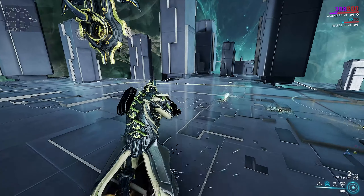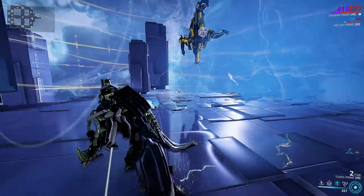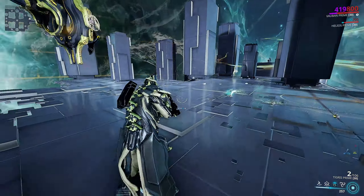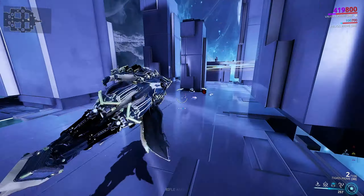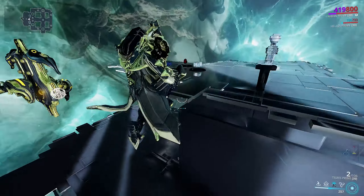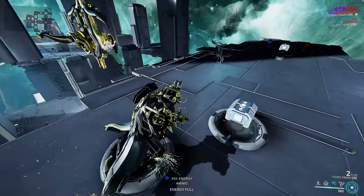His three is Bastille — he'll throw down a little thing, and twelve enemies in the area will be lifted up and controlled. And that's all his abilities. As you'll notice, I didn't use any of them except his four in that test, because I find his four to be really useful at gathering enemies. All his other abilities are kind of meh, in all honesty.